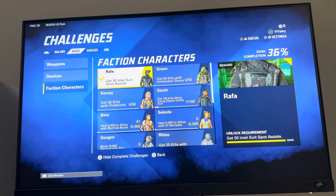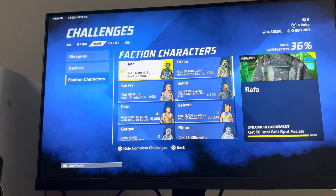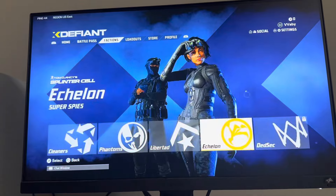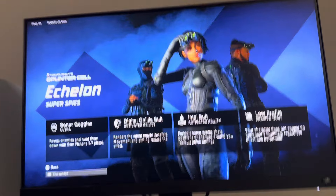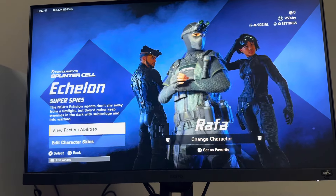Once you've spotted enemies, you just need to get 50 assists. So once you spot enemies and your teammates kill them, just keep activating the Intel Suit and you'll eventually get it. It's very easy — go to Factions, then Echelon, and you can see the abilities. The Intel Suit sends out sonar waves that show enemies around you. Just keep spamming it and hope your teammates get the kills.